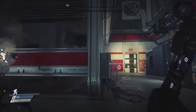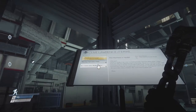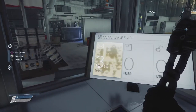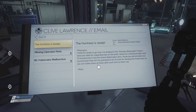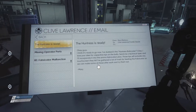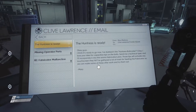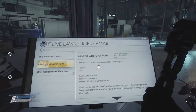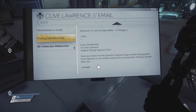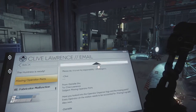Here's the terminal of Clive Lawrence — I think that was the phantom we saw before. The Huntress is ready — I've dubbed it the Huntress Bolt Caster, so that's the foam bolt caster. 'Clive, I love your idea for capacitive tips on the bolt. Send me a technical spec and I'll incorporate it into the ammo fabrication plan. The tips will activate any touchscreen they hit. I've gathered a lot of trash for feeding the fabricator so we can make some after work and try them out.'